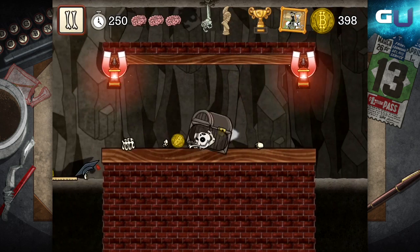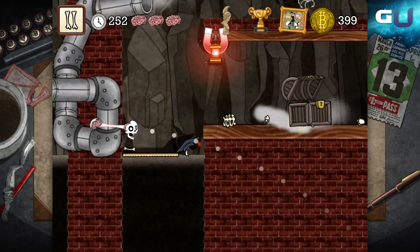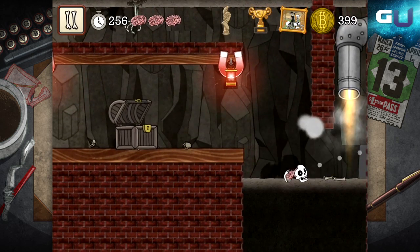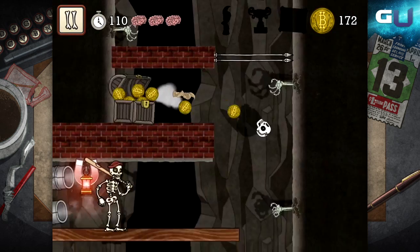Headshots are very important because not only will they drop coins and maybe jewels if you do, they will also drop brains you can collect for health, or even more coins if you are already healthy.